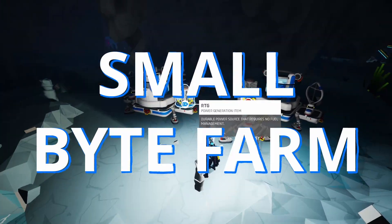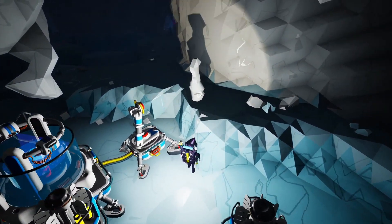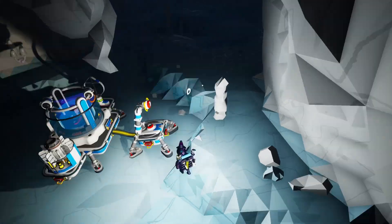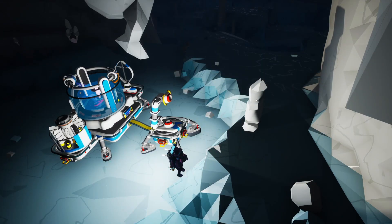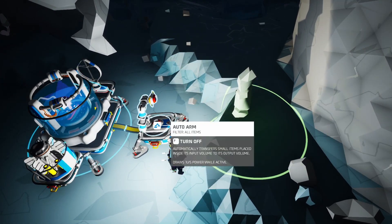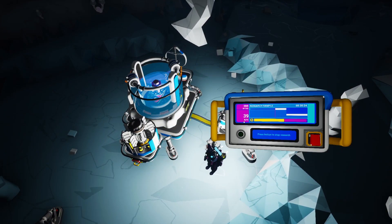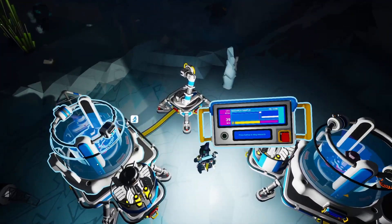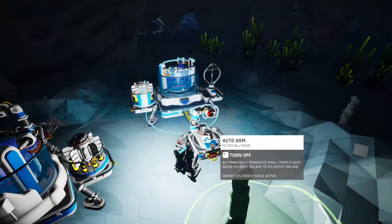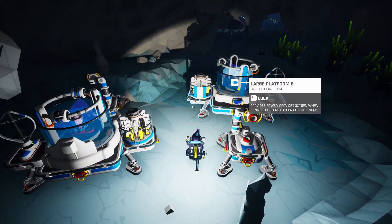This is the smallest byte farm possible in Astroneer. All you have to do is go to the caves and find these things that spawn the research samples — you can see one right in there. They spawn on these things, and as soon as one spawns this auto arm grabs it and feeds it into the research chamber. We are getting 39 bytes per minute from just this one, and we've got another one right here with basically the same setup. I just decided to do it twice. This is extremely cheap on materials so you can build a ton of these.